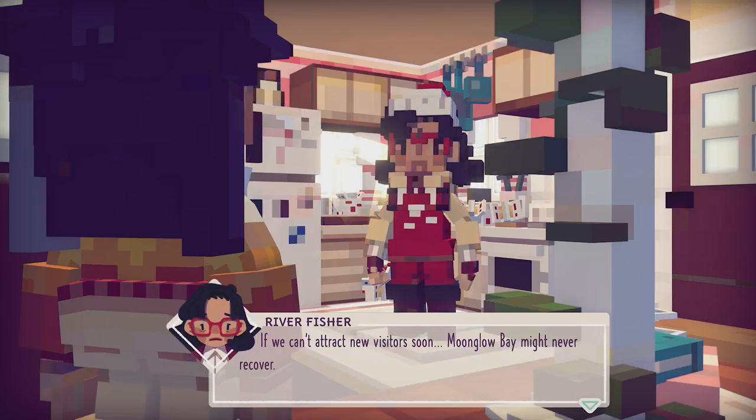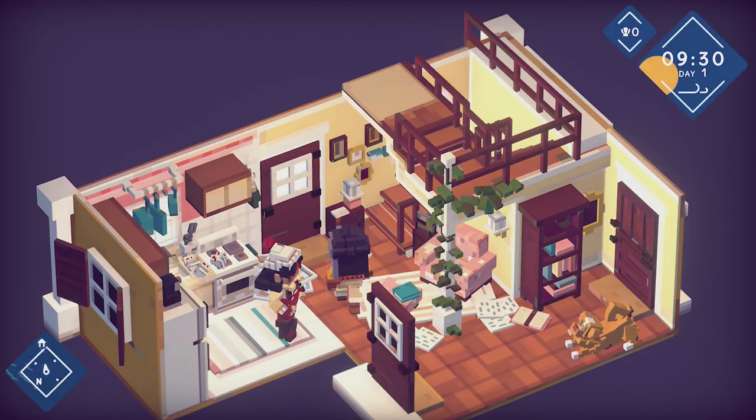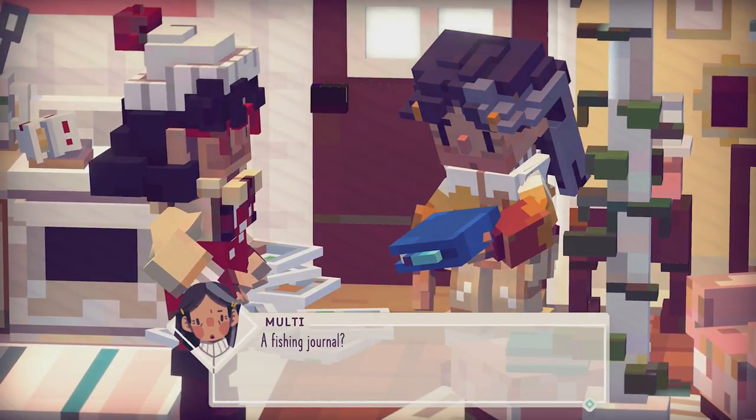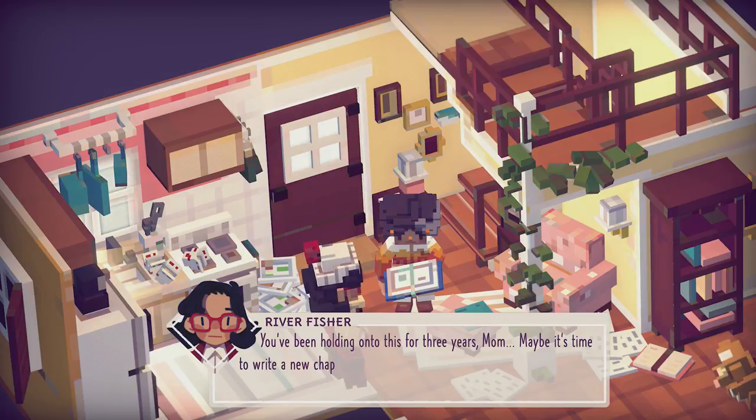Is this really my daughter, or did she just say 'hello mum' as a greeting? I don't know. You would think she'd have a name if she really was my daughter. Maybe I got mixed up there. 'If we can't attract new visitors soon, Moonglow Bay might never recover.' 'It's time you opened that present.' Did I really not open that present in like three whole years? That's crazy — maybe she was just too depressed. 'A fishing journal.' 'To my darling Malti — for the journey by your side. You've been holding on to this for three years, mum. Maybe it's time to write a new chapter.' I think she really is our daughter. She's just called River Fisher, but all right — so we've got to write a new chapter.